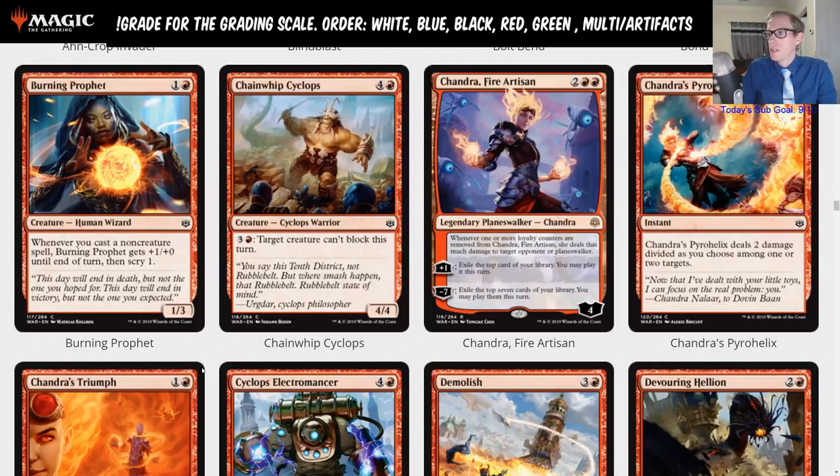Chandra, Fire Artisan — here's our first card that's going to see some standard play. It's two red red, four loyalty planeswalker. Whenever one or more loyalty counters are removed from Chandra, she deals that much damage to target opponent or planeswalker. Plus one: exile the top card of your library, you may play it this turn. Minus seven: exile the top seven cards of your library, you may play them this turn. Her ability triggers when she's attacked and is dealt damage.